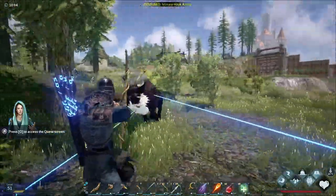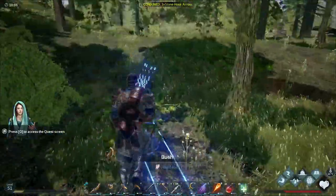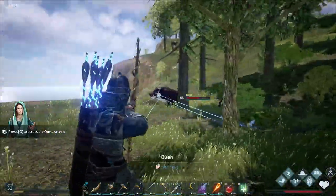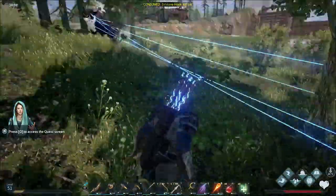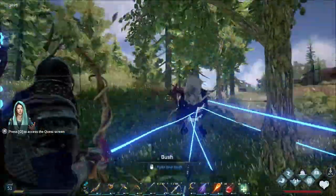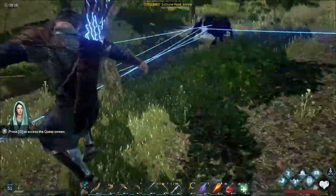Do a little better dodging if you do the roll. If you click A real quick or D real quick, you'll roll to the side and you'll be able to dodge them a little quicker. Keep doing this until you've got a good amount, and the higher the level, the more arrows you're going to need.